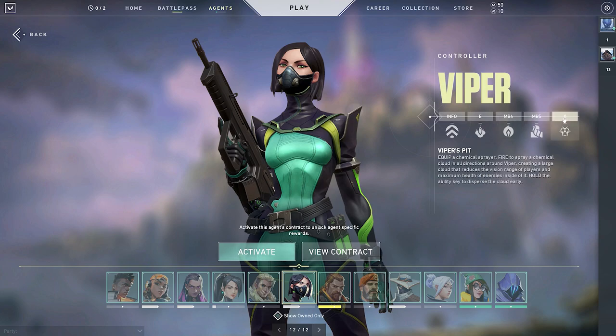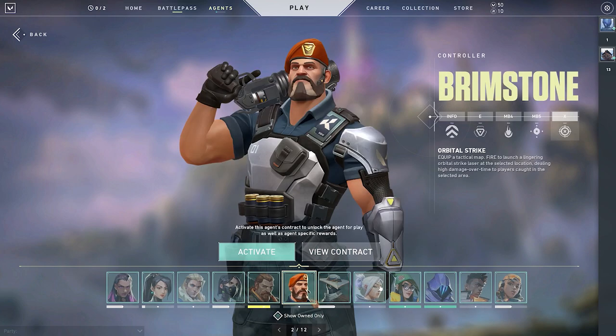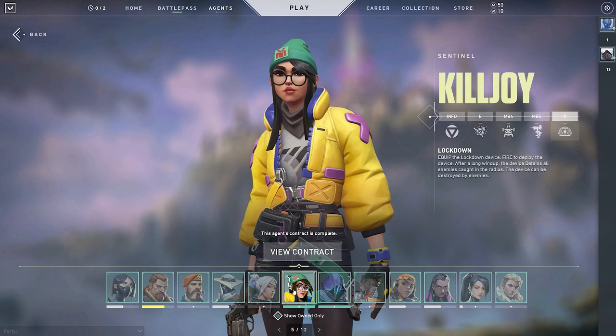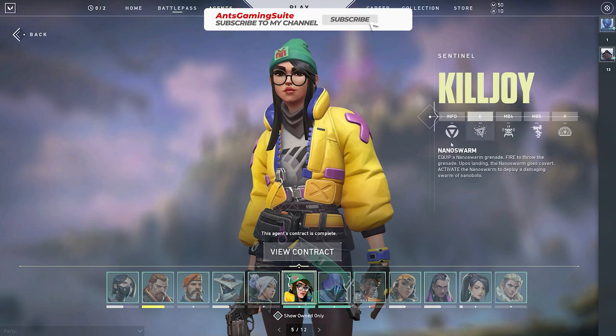The next one is Sentinels. Sentinels are defensive experts who lock down sides. We have agents such as Sage, who can heal your teammate, res your teammate, and put up a wall. However, due to the recent patch 1.07, she's been nerfed quite hard. But on my take, she's still just as good of an agent, with a bit of downside to it. I will get into that at a later stage.